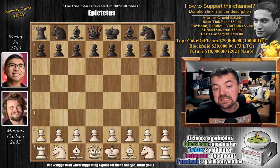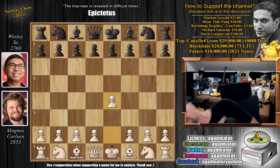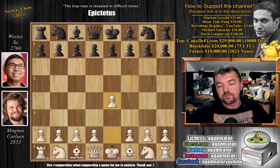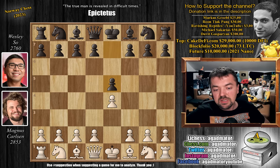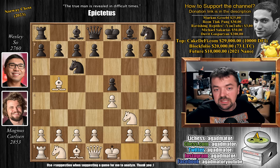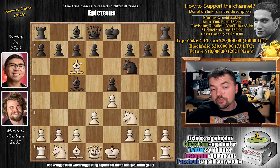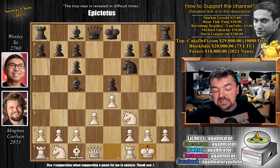Magnus has the white pieces and opens with e4. They will have a sort of repetition for a few moves of what happened in their classical game: pawn to e5, knight to f3, knight to c6, and bishop to b5 — which is nice as you also get to see what happened in the classical game. Knight to f6, Wesley went for the Berlin defense, d3, bishop to c5, and now the trade: captures, captures on c6, and castles.